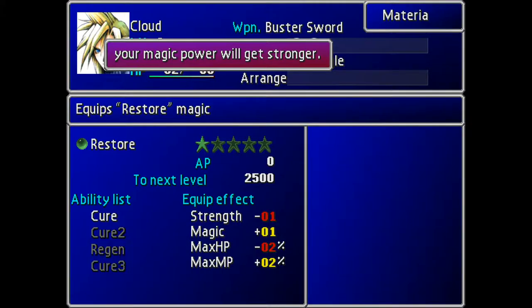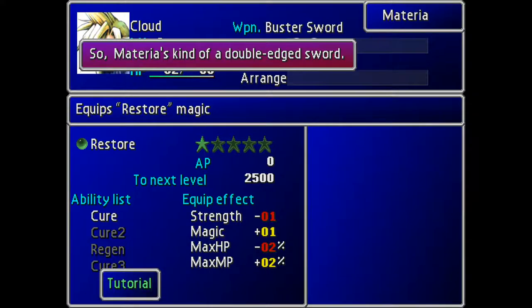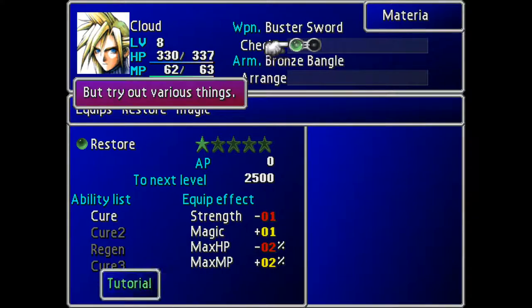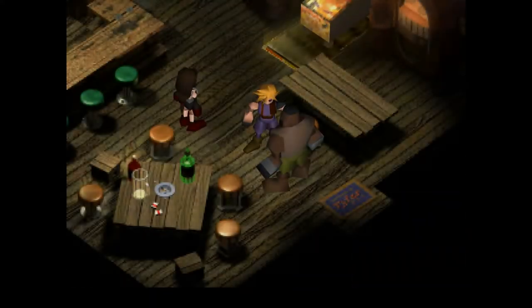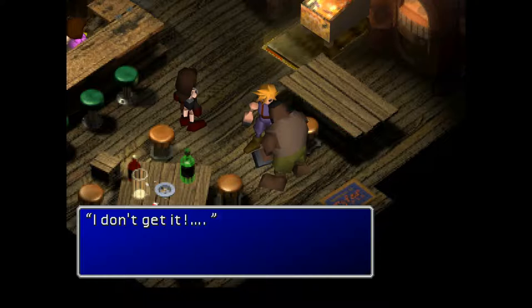I can't wait until I get Regen for this, because you can level up your materia. Rather than speccing into certain areas to get better magic or better skills, in this one you actually level up the skill itself by using it more and battling with it. You get AP - that's what levels up our magic.